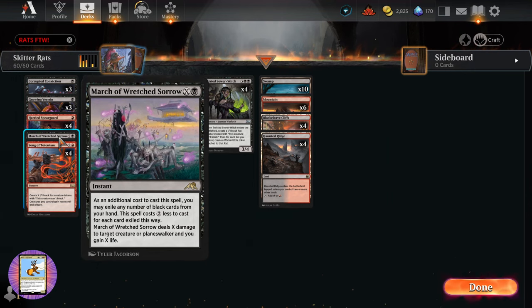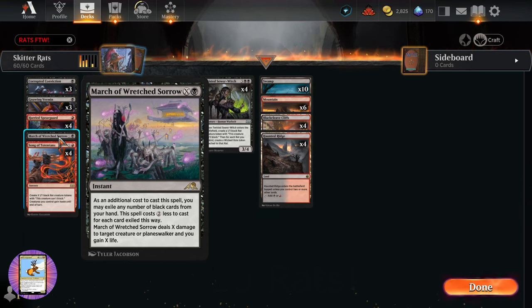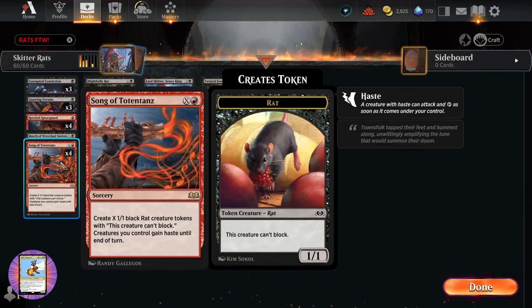For example, if you have five black cards in hand, this spell costs two less for each card exiled, so you're basically getting around nine rats out of the deal — pretty crazy. We also have Song of Totentanz — a sorcery for X and a red — to create as many rats as you can with your spare mana.